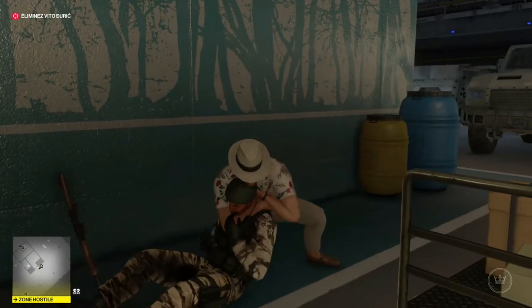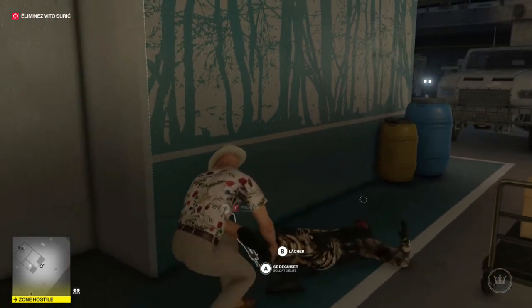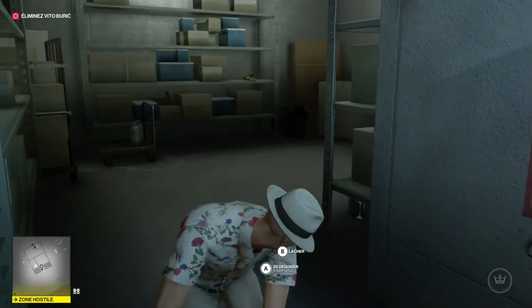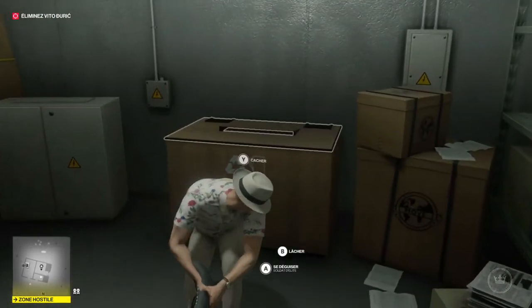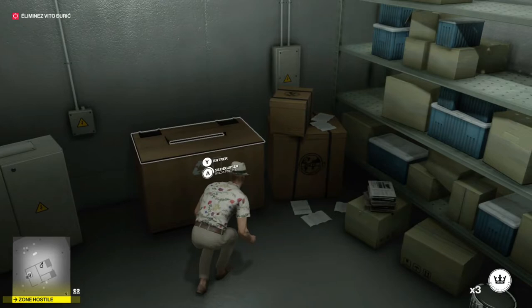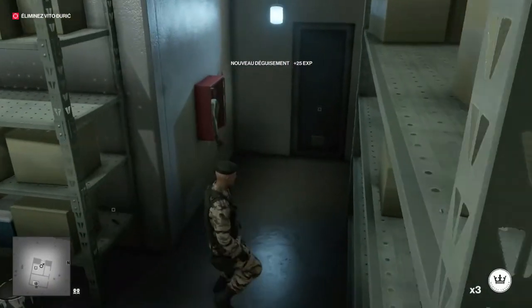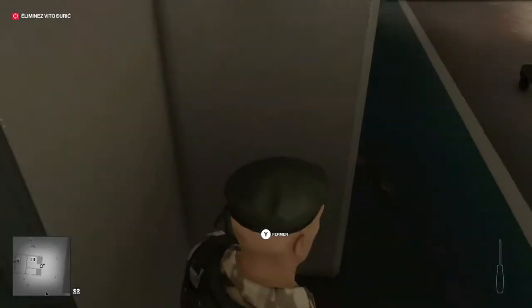Nous sommes en plein jeu et vous constatez que je commence déjà à neutraliser un premier PNJ, donc un militaire de Marrakech, et donc forcément toute la troupe de militaires et de gardes du corps qui entourent notre cible, Vito Duric. Cette première méthode est un peu complexe parce qu'en fait tout va se passer dans le souterrain, donc le parking souterrain du consulat de Suède de Marrakech.